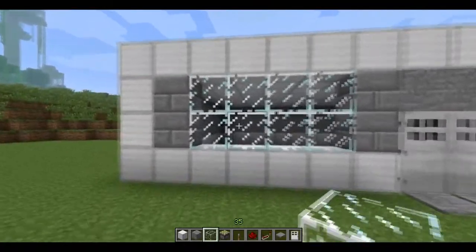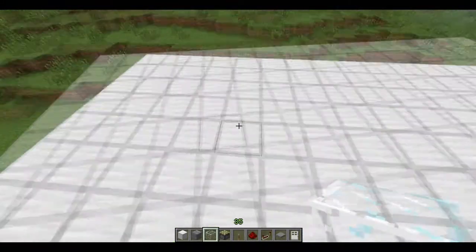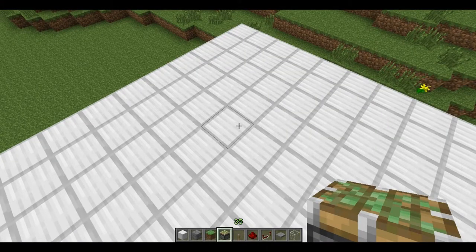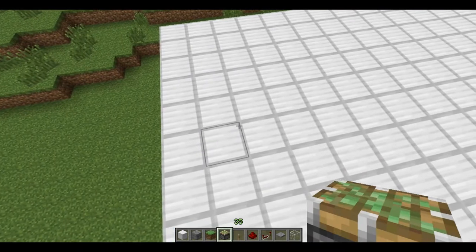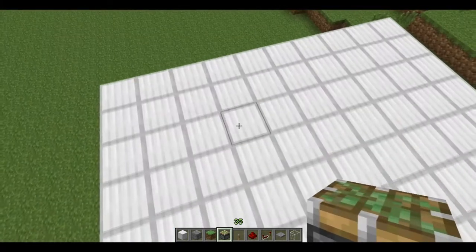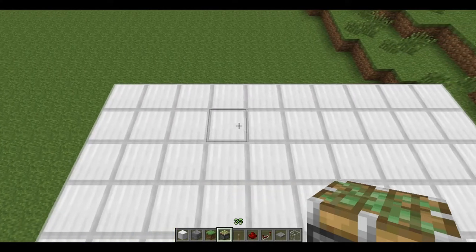So that's the outline done. Now we're going to move on to the pistons on top to make the cows drop through the floor. Our cages will be above, and it will start from the edge. We're going to have a two-block-wide hole first of all, and we're going to start five blocks in from the front of the building — so that's one, two, three, four, five.